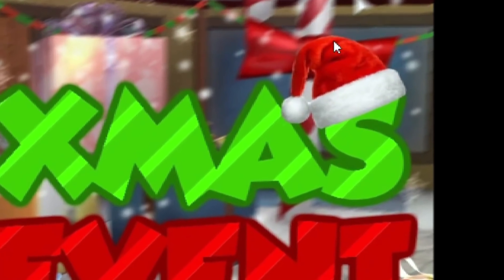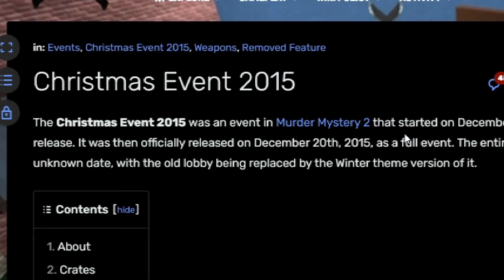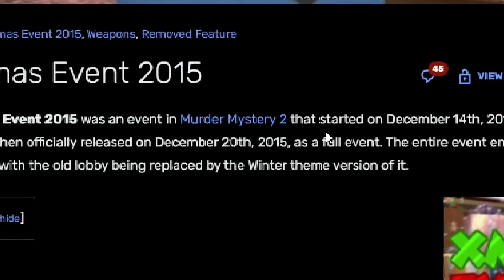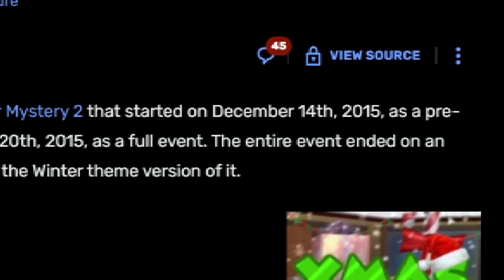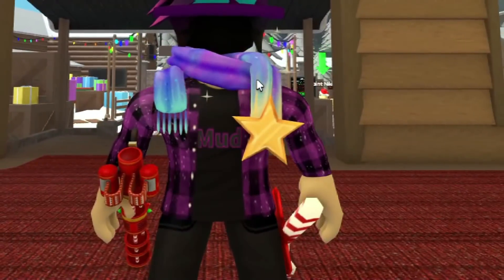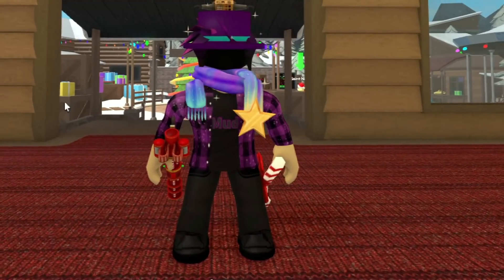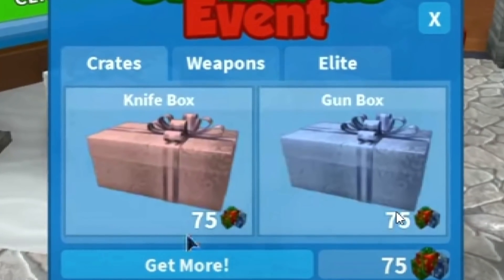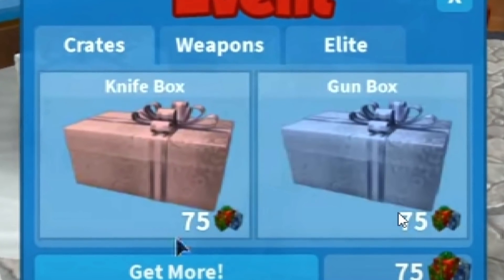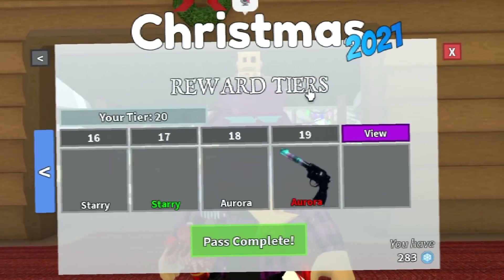This was the icon for the 2015 event — I like this icon more than the current one today. The event had a pre-release update and then started releasing on December 20th, 2015. Most of us know the Candy and Sugar set, a very popular set in MM2, and these two godlies came from the 2015 Christmas event. As you can see, there were two different boxes: a knife box and a gun box. This was the first MM2 event to have two different boxes.